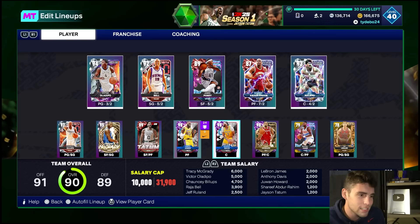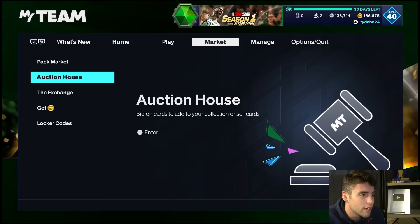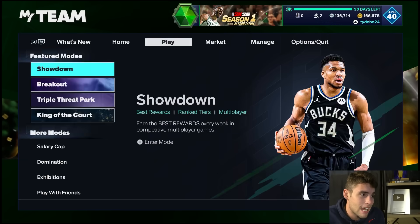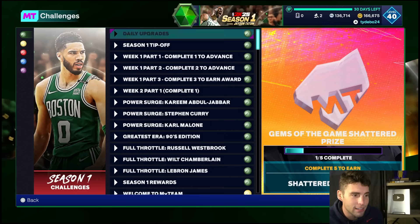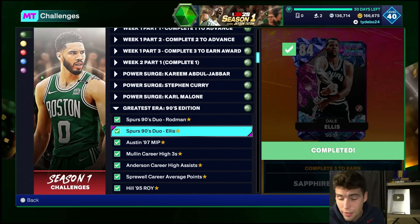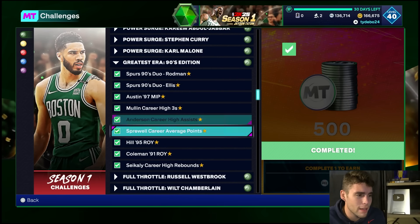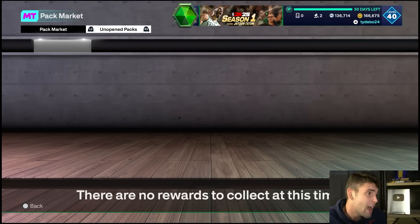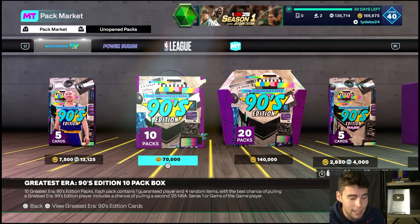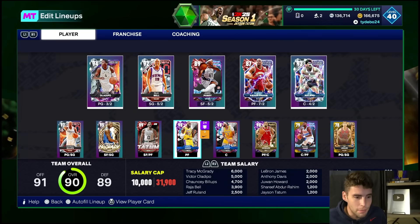Maybe I'll use LeBron but that's the downside - I feel like my team is already too good for that LeBron James card. At least you should have some success - maybe you'll pull a ruby or Amy that can help you out. This is one of the better things we've had this year in the game. You get some MT, some free cards with Dennis, Robin, and Dale Ellis - I don't think they're the best cards but they're absolutely free. You get 3,000 MT which isn't a ton but helps the grind. Plus you get a 10-box, and who's to say you won't pull a diamond.